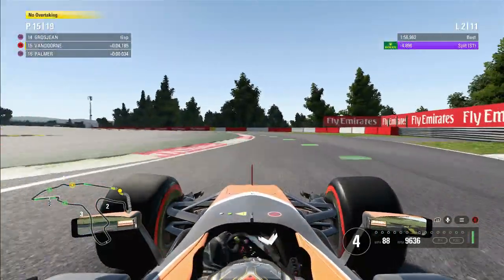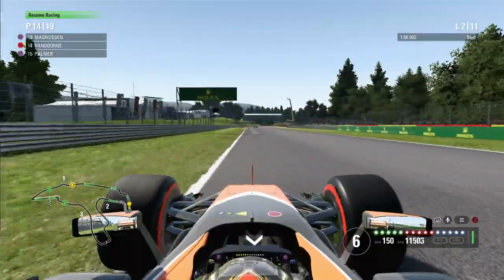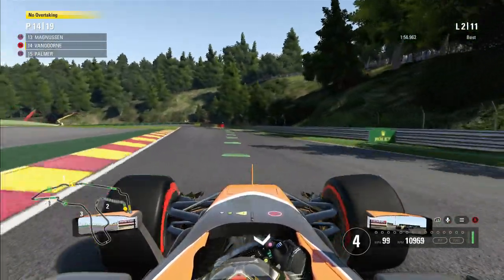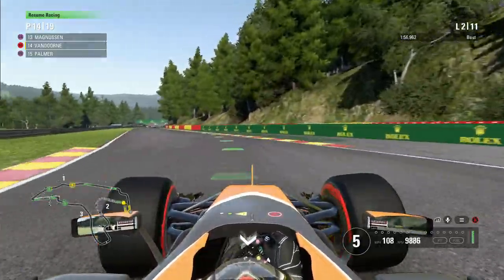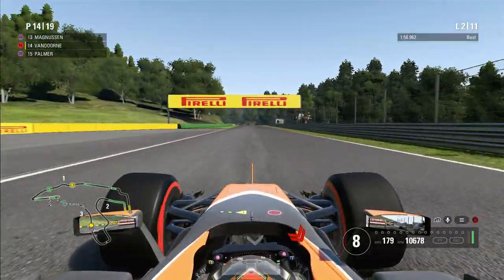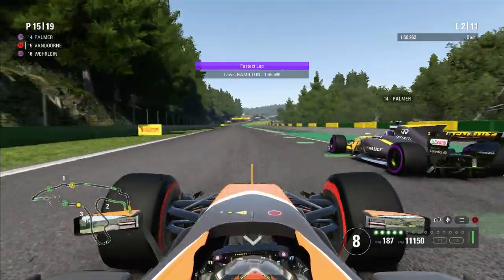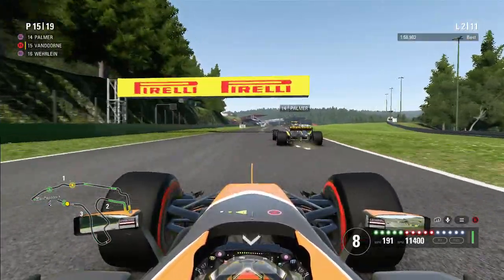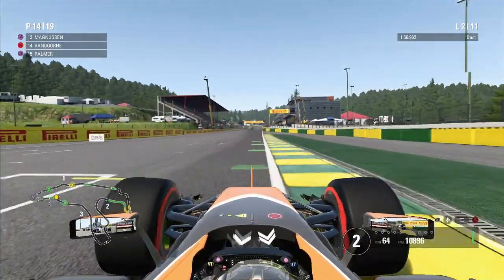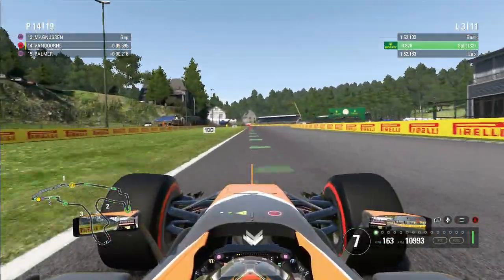That's Romain Grosjean out of the race, so that's a shame. Hopefully if that brought out a safety car that'd be really nice, because then I can close back up. But right now I'm in a world of defending for P14. Palmer is going for it again towards Blanchimont - going clean around the outside. This McLaren sucks. I'm going to do him on the brakes using the outside line, swoop it, park it on the apex, give him a very good squeeze wide. And that is comfortably back into P14 - still defending for my life.